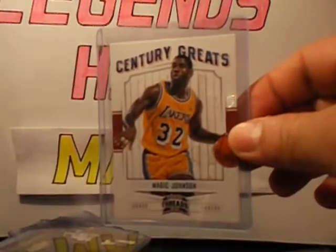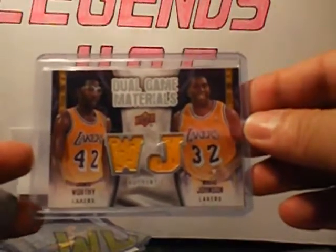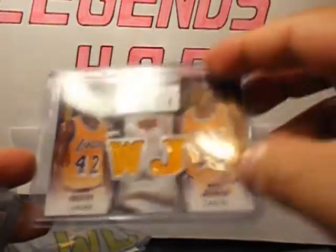Century Greats from Threads — one of my favorite inserts. Playoff Contenders, Magic Johnson jersey card. James Worthy and Magic Johnson there, it's not numbered.